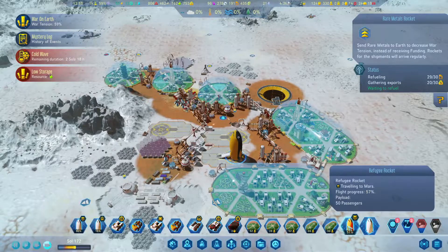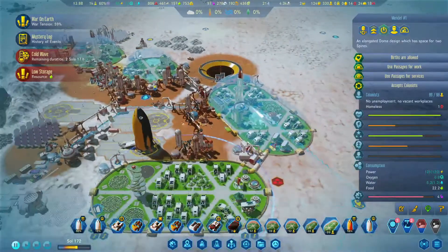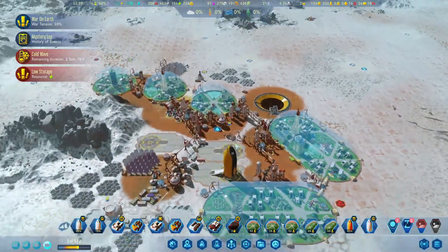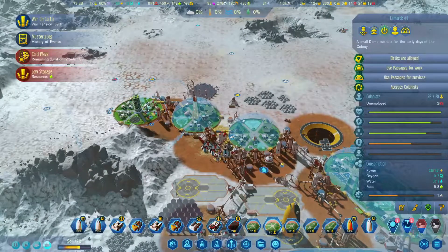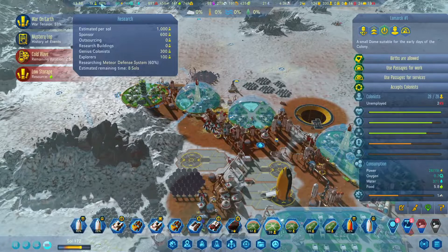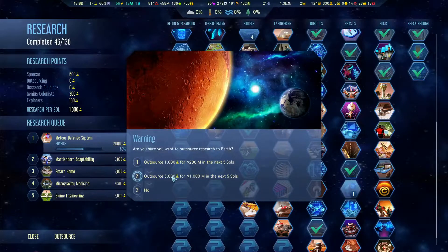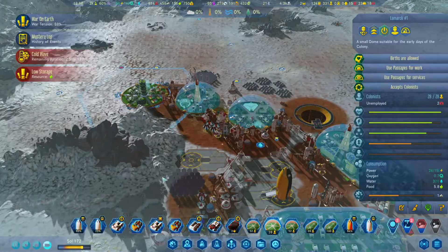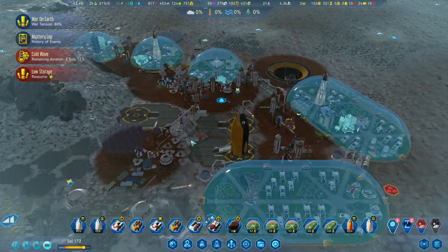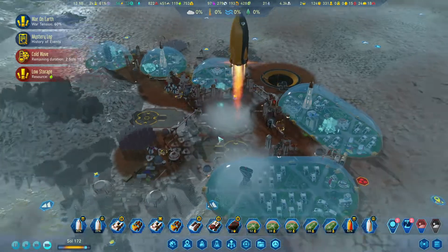Oh, this was another rare metals one. And these are the refugees — we have 50. We definitely need to up our housing density.